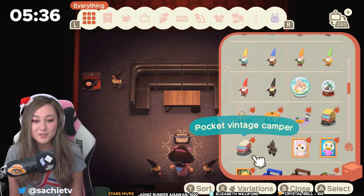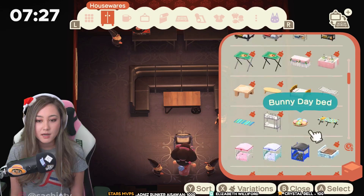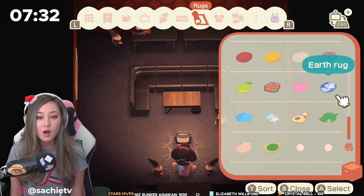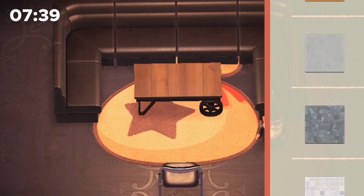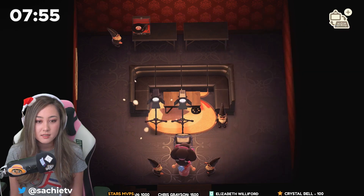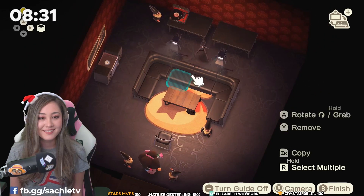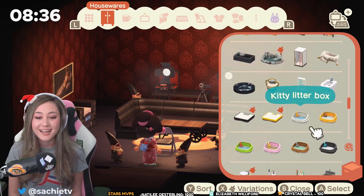There's gonna be so many biker gnomes back there. I need to set up the lights — we need studio spotlights. Do you have the bell bag rug? I do. The bell bag rug is right underneath. Here are the studio spotlights. Can we set up a camera back here? We can. That looks so shady.